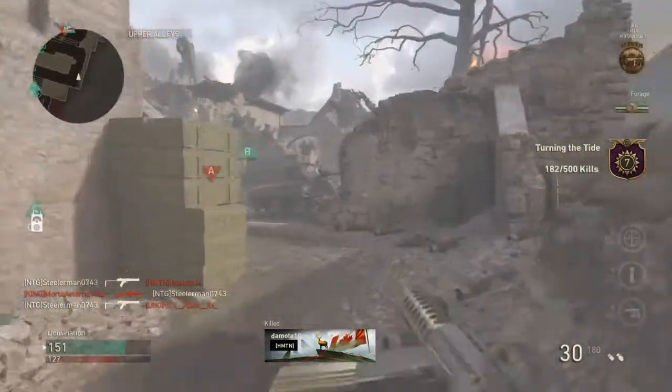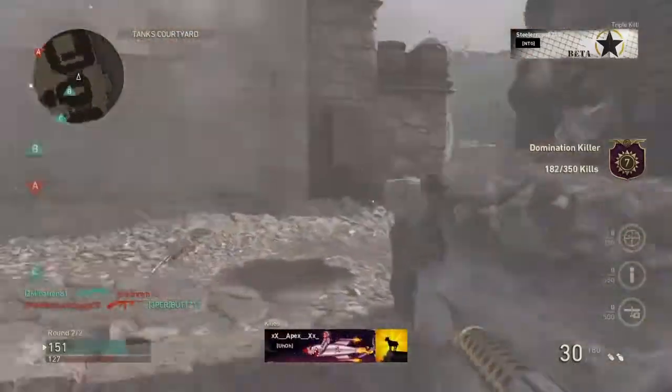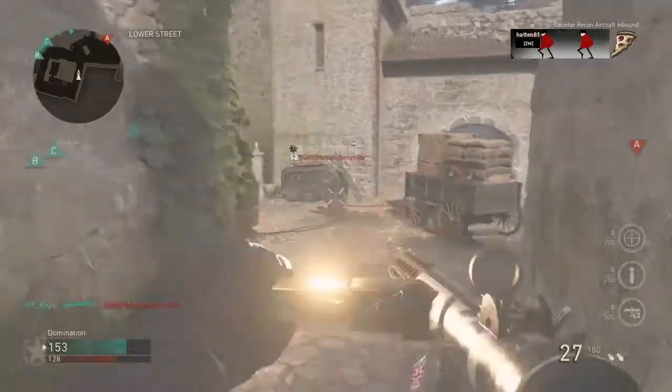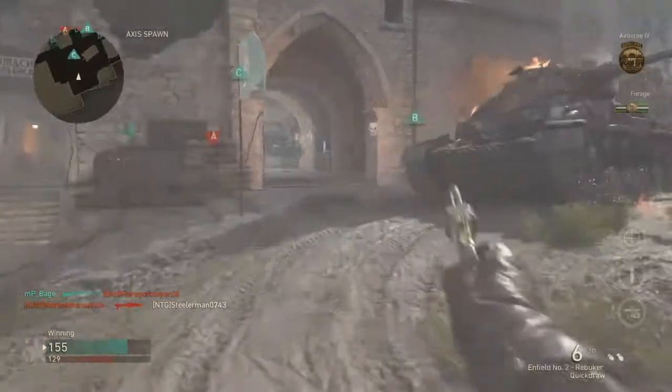Got him right there — snagged them both, snagged all three of them! See, even with only 30 bullets you can get triple kills. If you can make it to a drawn star you can make it gold.